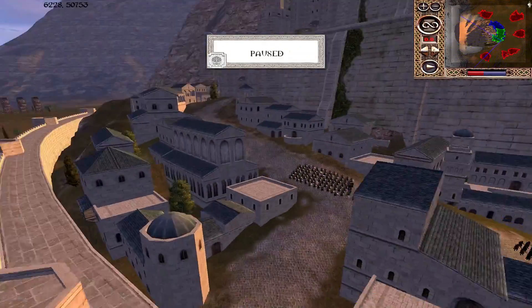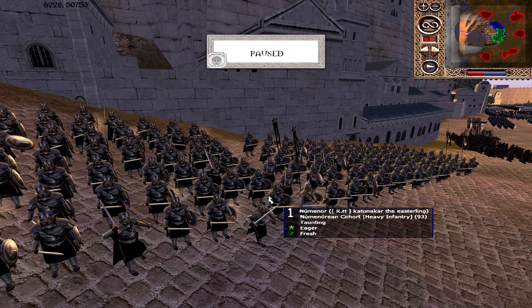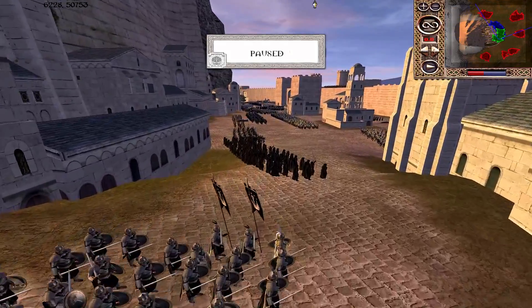Now for the defenders — we have Katunka the Easterling playing as Numenor, so it's Numenor, Gondor, and Dol Amroth on defence. In terms of infantry power, that is scary to go up against because they all bring something to the table. Dol Amroth's heavy swordsmen are something the other factions don't really have in the same numbers. Numenor with their high damage bladed infantry, and Gondor with their spear infantry — it really does all add up. Numenorean Cohort — really, really strong line infantry. A Dunheim Shadow Bow is really good as well, fantastic in a skirmish fight.